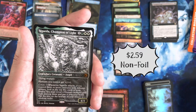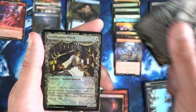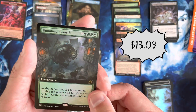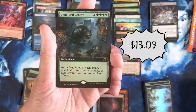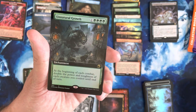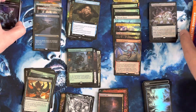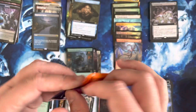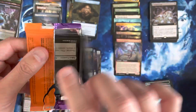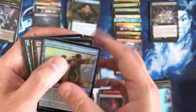We've got a Cigarda Champion of Light — this is a Foil Showcase. Doesn't see a ton of play yet, but I think a lot of people like the card. There's another great hit right there — we've got an Unnatural Growth in the Extended Art Foil. That is a wonderful hit right there, a really nice hit. I think it's just a good card overall — the fact that it does its thing on both players' turns is insane. Strong card.